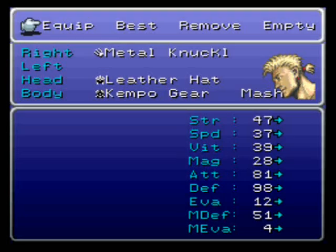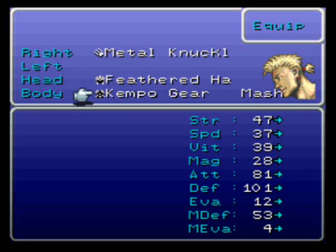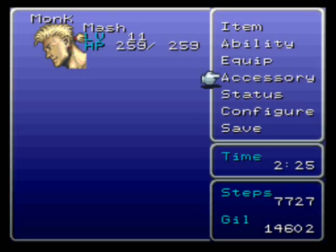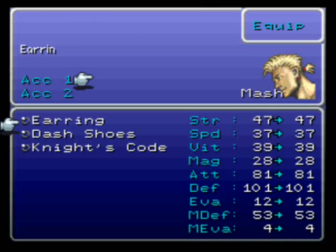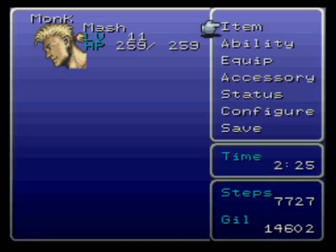Let's equip him with some stuff. He has metal knuckles, that's fine. Feathered Hat will be better, and his Kempo gear is good, and let's give him some accessories. Let's give him the earrings, which will help his... what do you call it? His death blows.